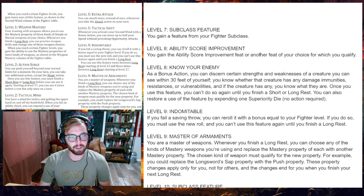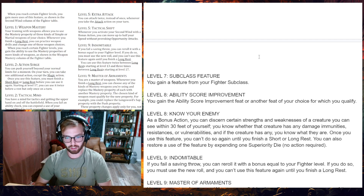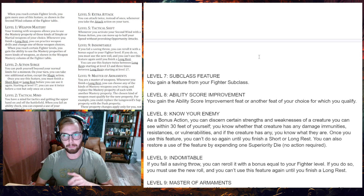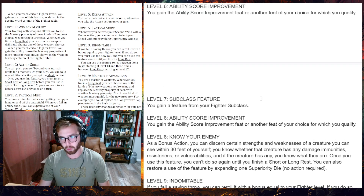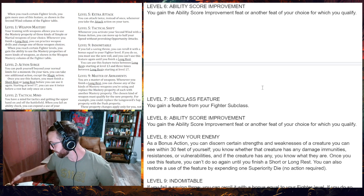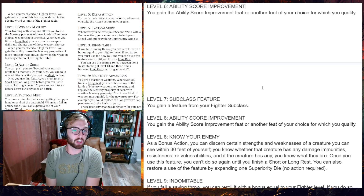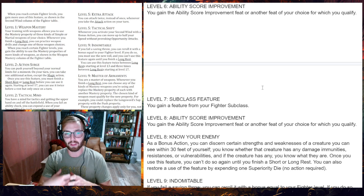Level six is another Ability Score Improvement, level seven a subclass feature, level eight another ASI. This is another reason I added maneuvers to the base class — I wanted the fighter to be more customizable. With weapon masteries you can customize what weapons and abilities you use; with maneuvers you can customize your playstyle and what kind of combatant you want to be on the battlefield. The fighter gets more Ability Score Improvements than any other class — I believe seven — letting you take feats or customize stats. It makes the fighter feel like a blank canvas you can mold and build how you want.